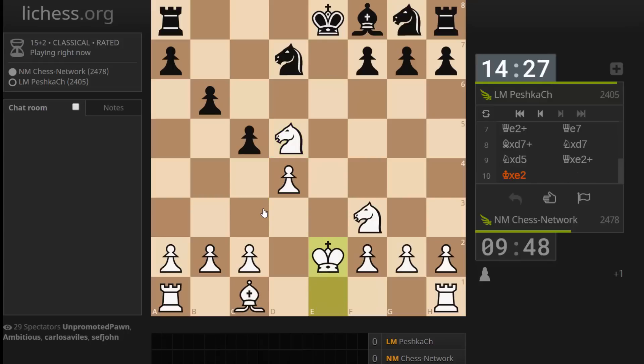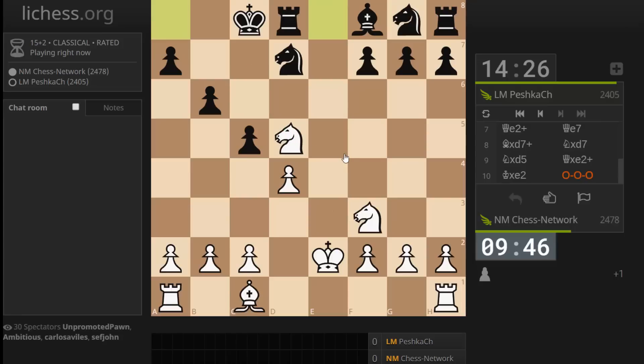Do we consider this an endgame? I guess so. Threatening a fork. So I just want to complete development. If I do this in a smooth way, there shouldn't be any issues with converting this. Let's try to be as proficient as possible. My knight is vulnerable, though he should not be too quick to budge. Candidate moves: rook to d1 and c4. I kind of like this — in the event of a check I could tuck my king away. I think I like rook to d1.